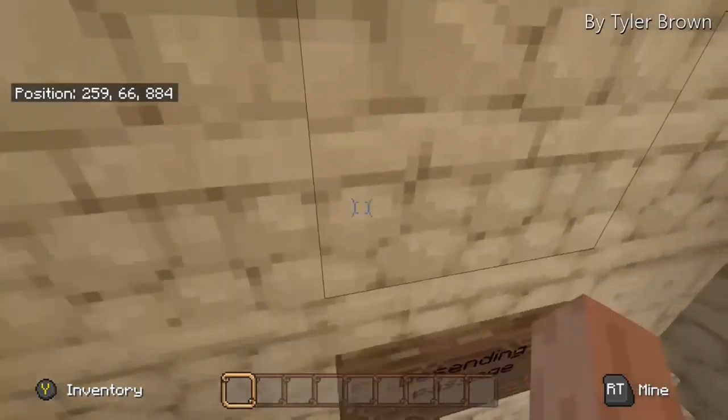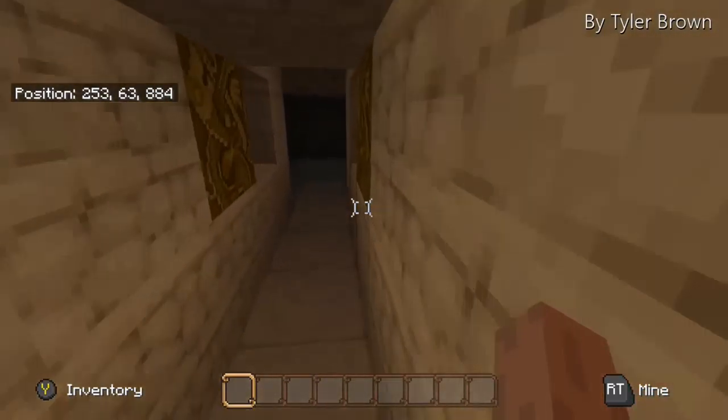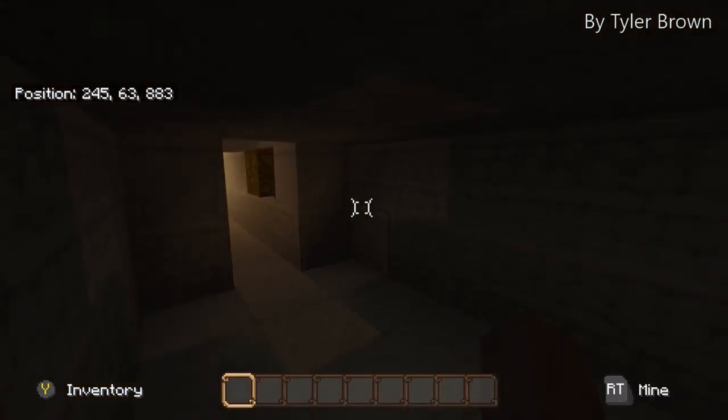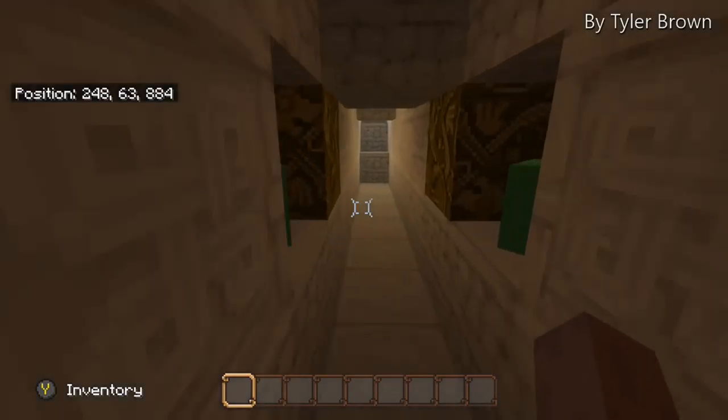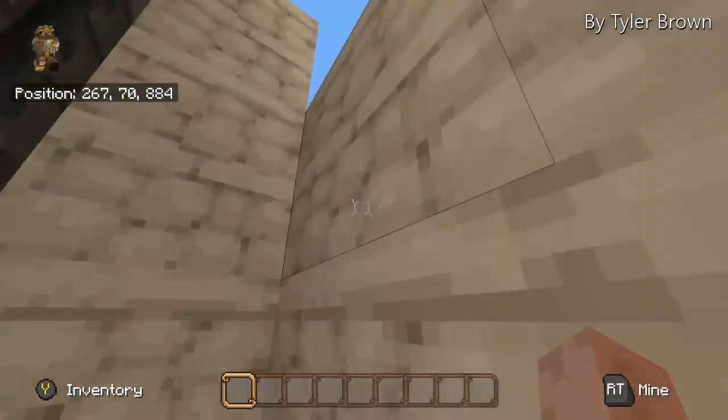Here's the descending passage. You go down here and it was mainly used for storage and stuff like that — that's mainly what it did.